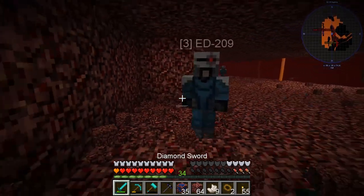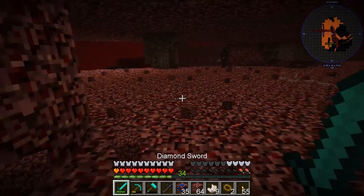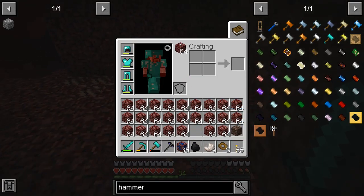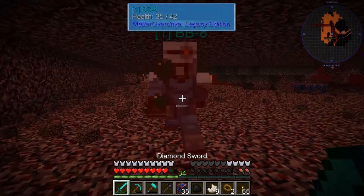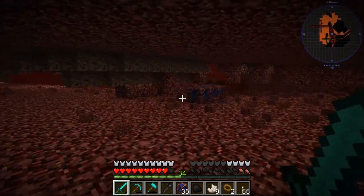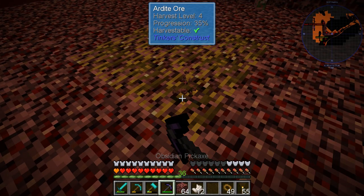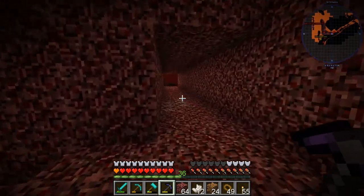I haven't found any Ardite yet but I think I see a Wither Skeleton about to come get me. I did find some more Cobalt but still no Ardite. Fighting some mobs here — my pick broke while trying to get this stuff. Getting some more material and looking for Ardite. I just found some more Ardite — that's the other ore we're looking for — so let's grab that. Now we have both Ardite and Cobalt — let's go back to base.